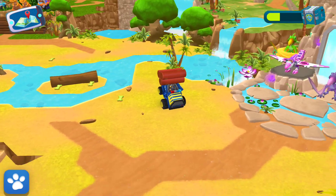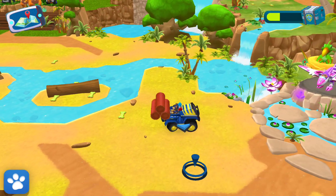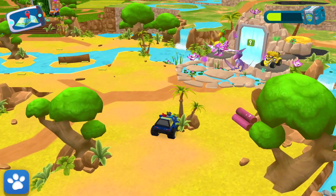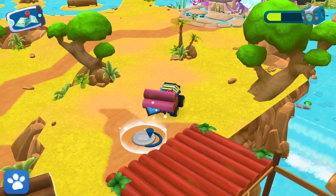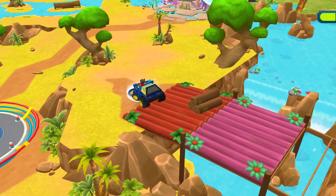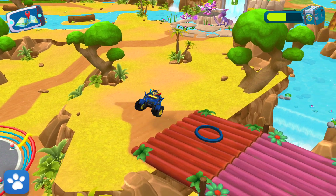Yes! You found logs! Bring them to the platform to build a bridge! Uh-oh! The bridge is out! We'll need to fix it! See if you can find wooden logs and bring them back here! Awesome! Just one more pile of logs and it's done! Perfect! You're a natural builder! Let's cross the bridge!